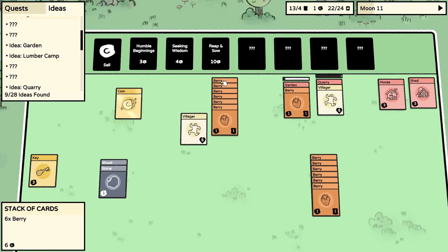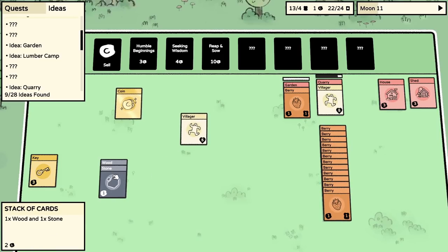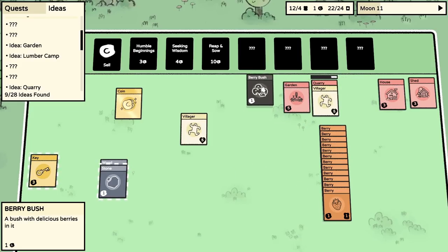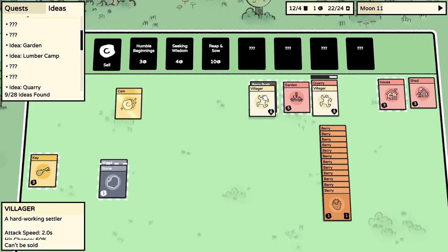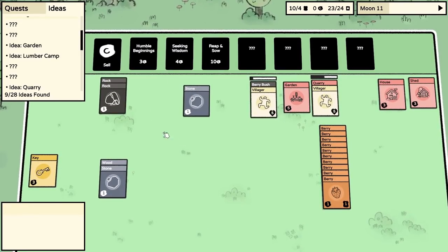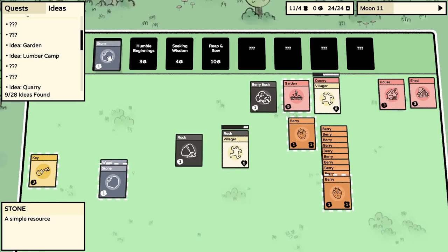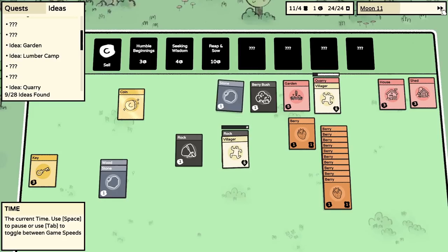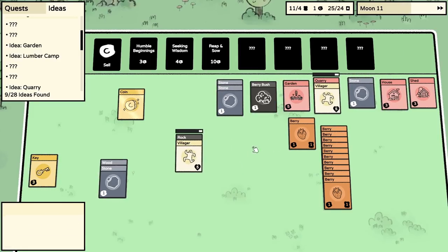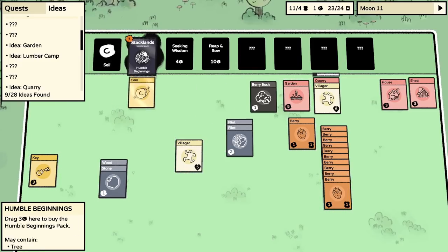A big pile of berries - really good. Do we sell two berries and go to Humble Beginnings? No, that's all stone stuff. Sell stone from the quarry and rock for a coin. More stone coming out. Sell two bits of stone for Humble Beginnings - please give us wood! It's a piece of wood finally, and another rat. Go fight the rat - it's another piece of wood. Keep flint, that's useful.